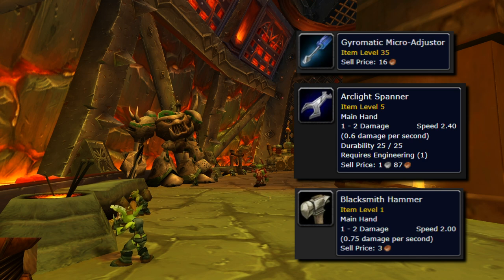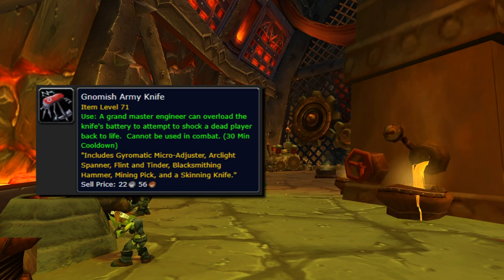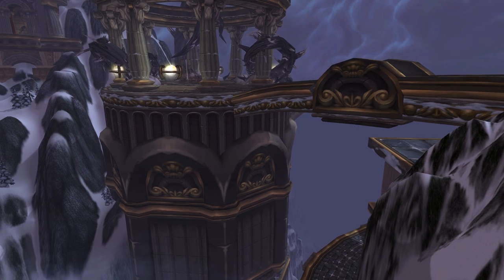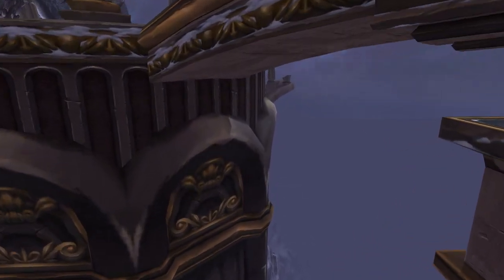However, there's a nifty new tool that combines all of those and more in one to save you time and inventory space — and that's the Gnomish Army Knife. It becomes your all-in-one Gyromatic Micro Adjuster, Arc Light Spanner, Flint and Tinder, Blacksmithing Hammer, Mining Pick, and Skinning Knife. On top of that, it also has the ability to act as Jumper Cables. So every 30 minutes, you have a chance to shock a dead player back to life. It does, however, share a cooldown with Jumper Cables. But this is an item you should definitely get your hands on.